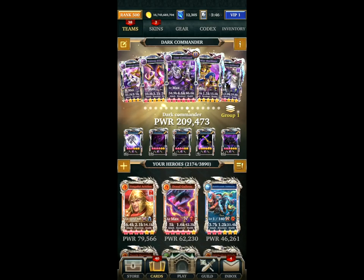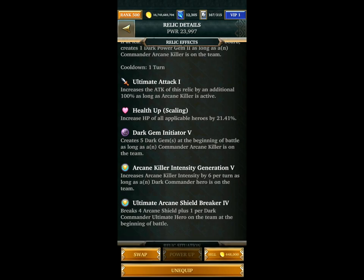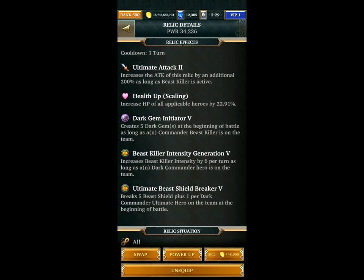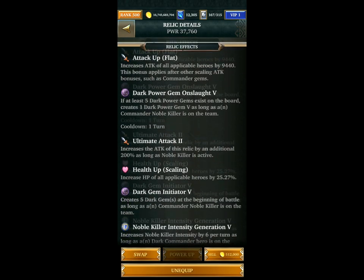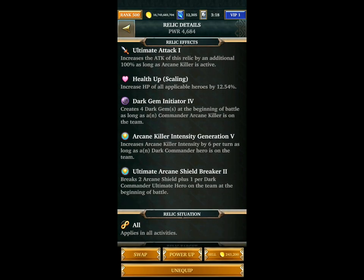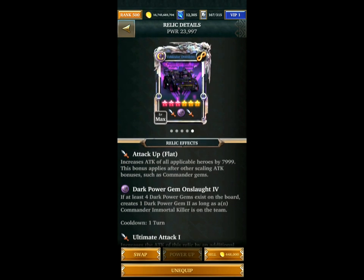For the relics I have two arcane relics, then three of my best relics to fill up the five relics. The first arcane relic breaks more than enough shields for the prismatic. I may also use this on the ultimates, which is why I have the second arcane relic as well. My dark relics are pretty strong. Here's the other arcane relic and my final relic.